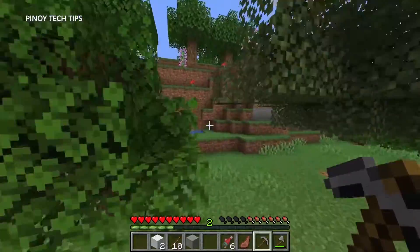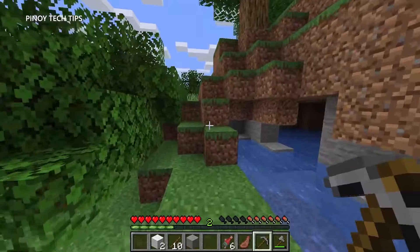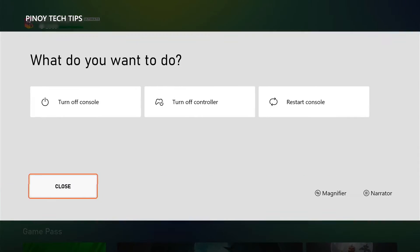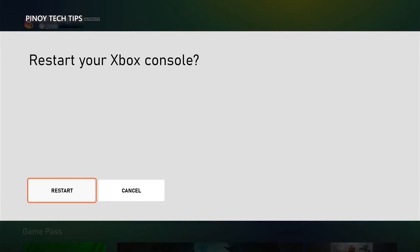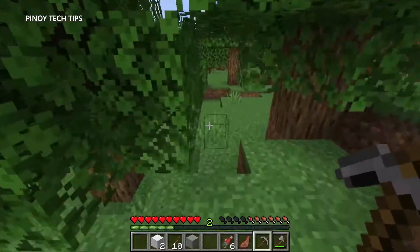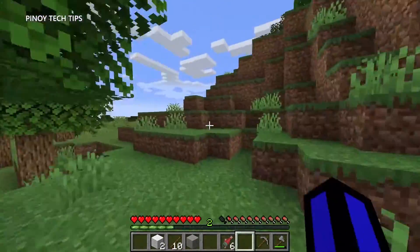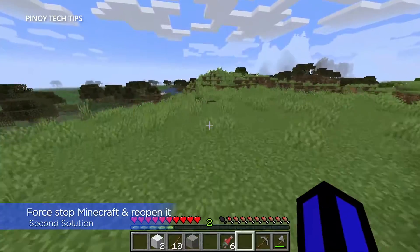First solution: reboot your console. Minor technical issues occur every now and then, so try restarting your Xbox to see if the problem gets fixed. To reboot your console, press and hold the Xbox button on your controller. When the power center shows, highlight 'Restart Console' and press A, then select 'Restart' and press A to confirm. A reboot will refresh the memory of your console, close all background apps and games, and force your console to reconnect to the network.